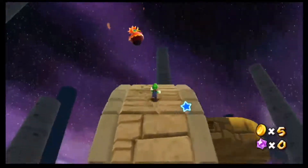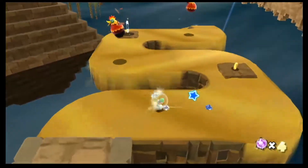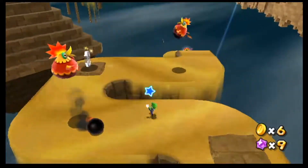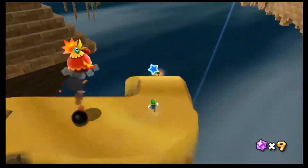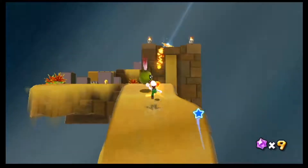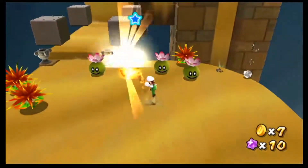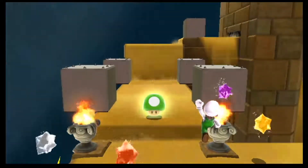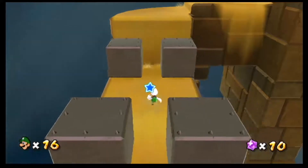No star here. No sign of the star. Oh good — fire flower. It's not doing anything at all. Extra life. I don't think the fire flower is — oh, I see a green star. It's actually necessary. I mean, it's helpful to get rid of some of these annoying enemies.